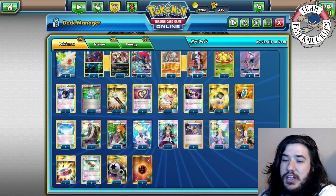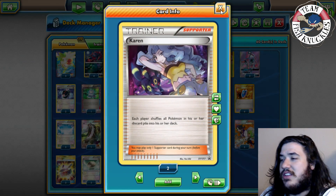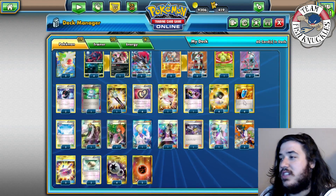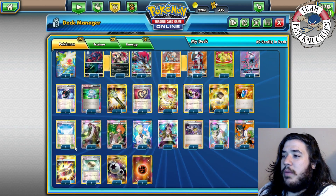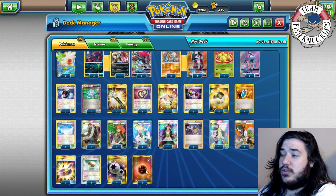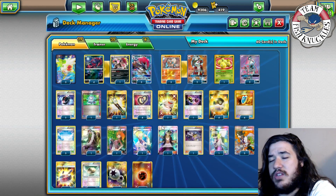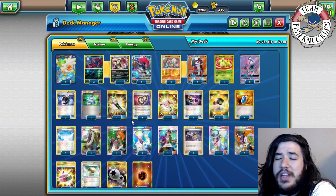We're going with Guzma over Lysandre — if something gets stuck in the active spot you can switch it out. One Karen, which is mainly for Night March to shuffle their Pokemon back into the deck. One N to punish your opponent without discarding cards. Three Sycamore, since this is based off the Mega Ray quasi-list. Three Twist Mountain for additional 30 damage. Two Float Stone for free retreat on the Stand In Zoroark. Four DCE and two Fighting Energy. One card you always have to worry about is Seismitoad, and Parallel City can limit your bench.